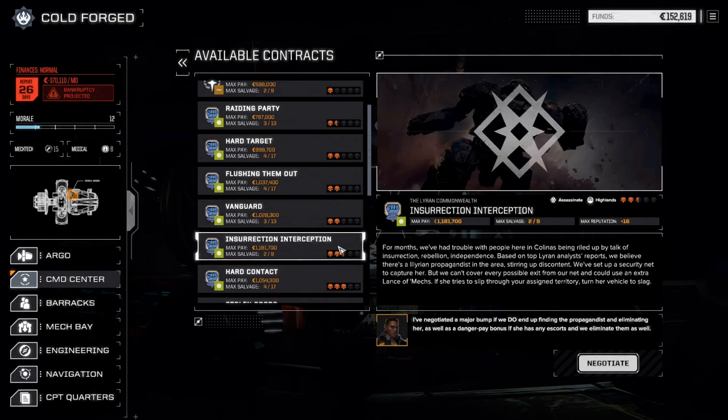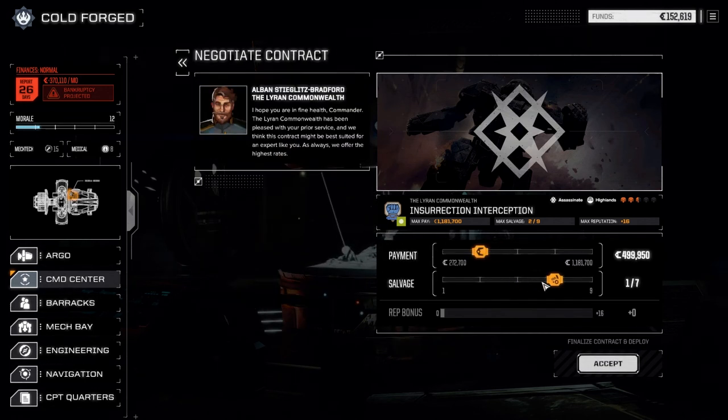We're going to the contracts and jump straight into one. We're going to take Insurrection Interception — this is against an Illyrian Propagandist, so it's an assassinate mission in the highlands against conventional Intersphere targets, which is great. We're going to negotiate it out and go one of five, because if we can find a Zeus or a Catapult part we definitely want to get one of those — we're really hungry for those parts.